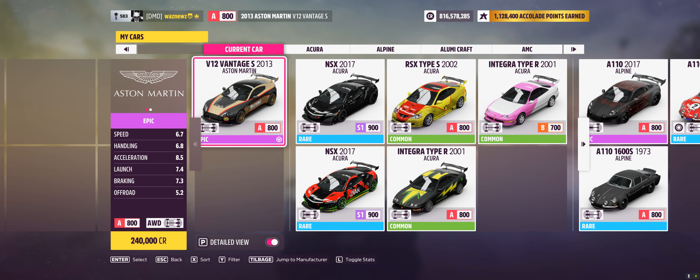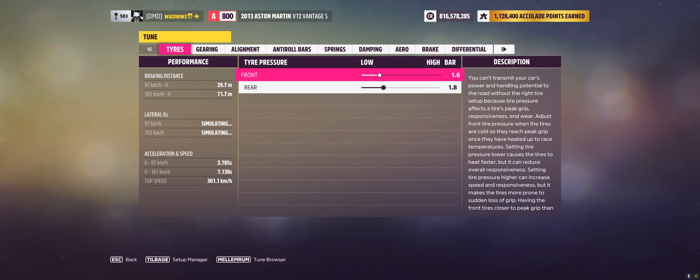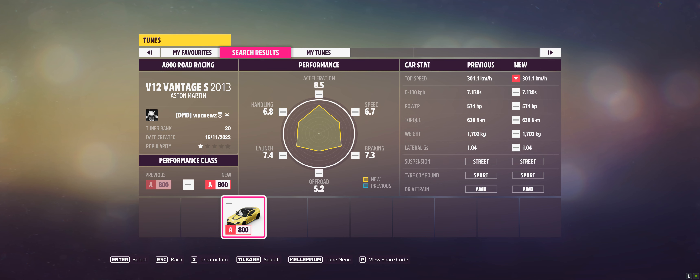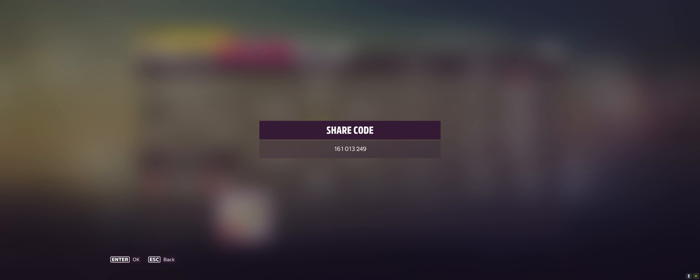The car I was using was the 2013 Aston Martin V12 Vantage S, and the tune code is 161013249. If you didn't catch the share code for the track, it's in the description below the video, along with the share code for the paint job. Please remember to like the tune, like the video, and don't forget to subscribe. Thank you very much for watching. Stay safe. Bye-bye.